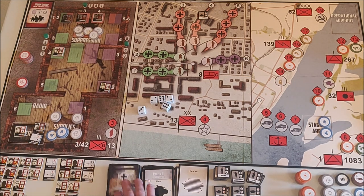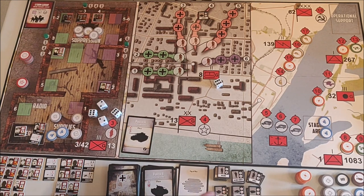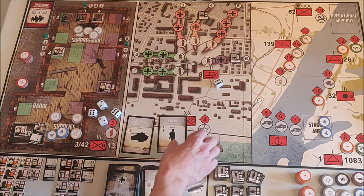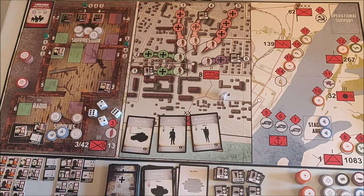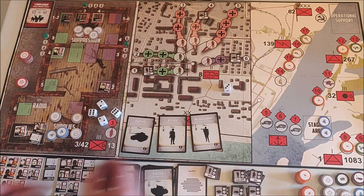We have the Wehrmacht card phase. A tank goes into number six, a rifleman goes into number one, machine gunners go into number three. A lot of units this turn.